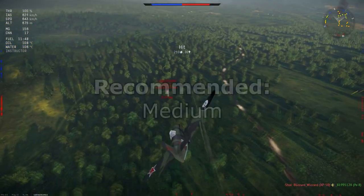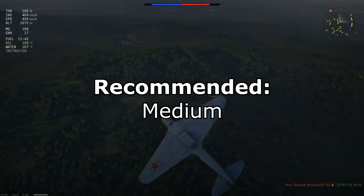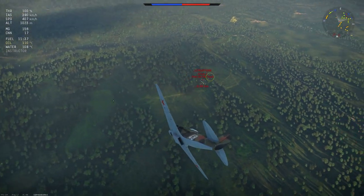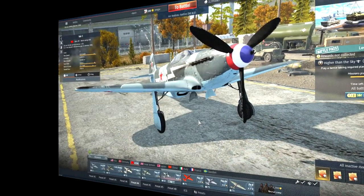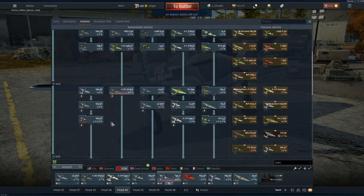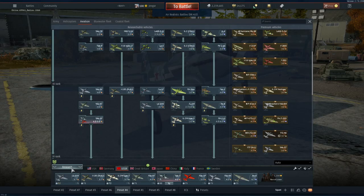I recommend the Yak-9T at medium. If you like bigger calibers you'll definitely want to visit this plane and see how you like the 37mm — it can do very well. Next up is the Yak-3, sitting at 4.0 battle rating in a small folder together with the Yak-3P. It's a very nice plane — a sweet spot of the Yaks in Rank 3.